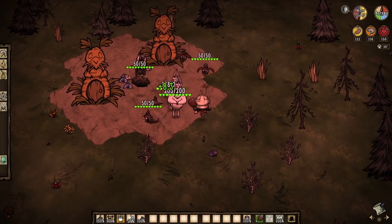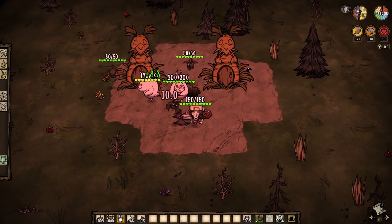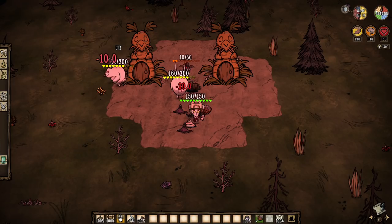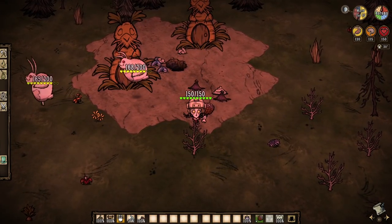Essentially, you just plant some bunnymen hutches close to an open sinkhole, and the bunnies will just quote-unquote farm the bats for us. Both mobs emerge at the same exact time during the day, and both aggro on one another. So we just check back later for our loot.